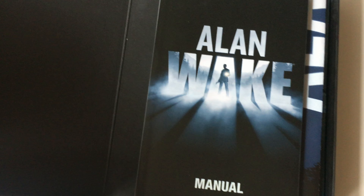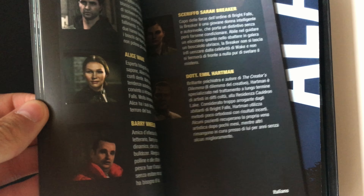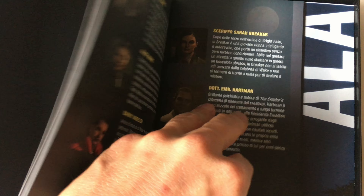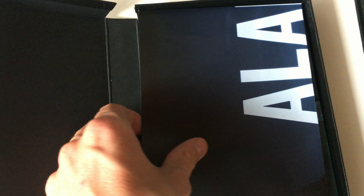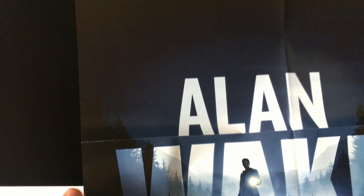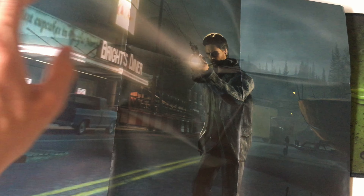When we open this up, we get the Alan Wake manual with some character text, enemy text, and more. We also get a two-sided Alan Wake poster with Alan Wake on one side and some artwork on the other.